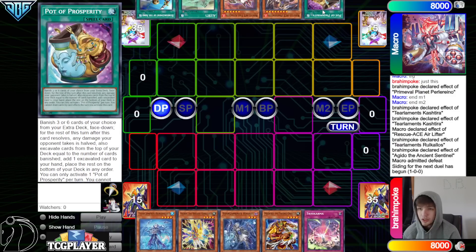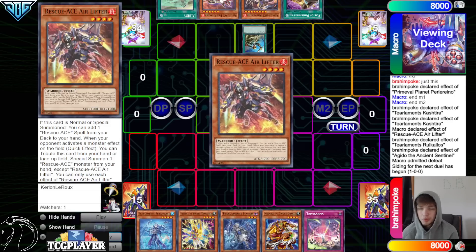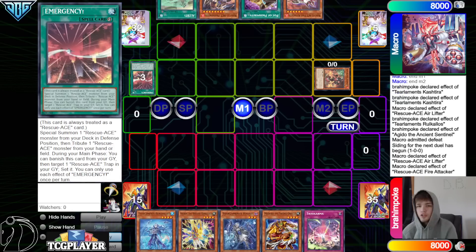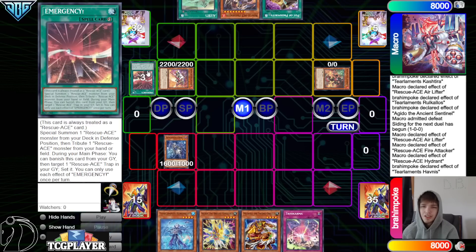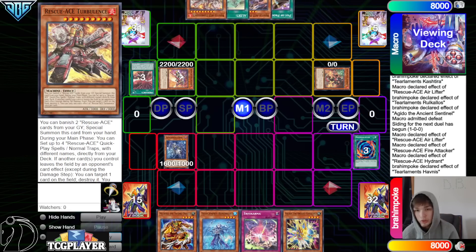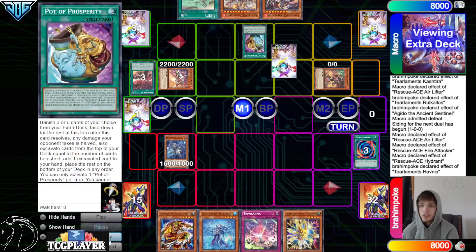Now we're going to see Rescue Ace go first. We got Rhino, Kelback, Havnus, Medora, Trivy Karma. They have Prosperity, Preventer, Fire Attacker, Alert, and Rhoda. Once again they can combo here — we do have Havnus plus Kelback. They're going to search Air Lifter, summon Air Lifter effect, grab Emergency, then Emergency for Hydrant. You know we're not going to drop Havnus this turn — but wait, Fire Attacker summons Hydrant, effect to search, chain Havnus.